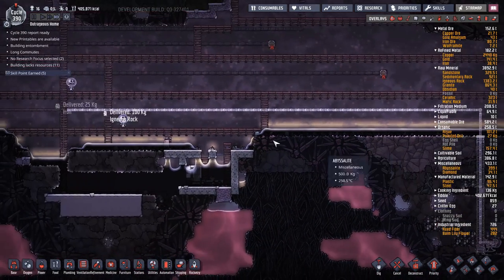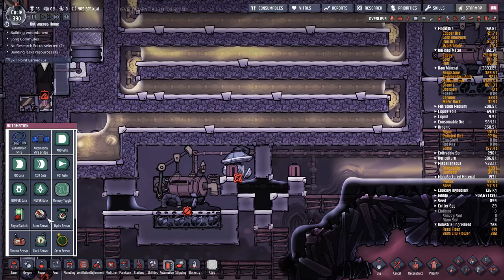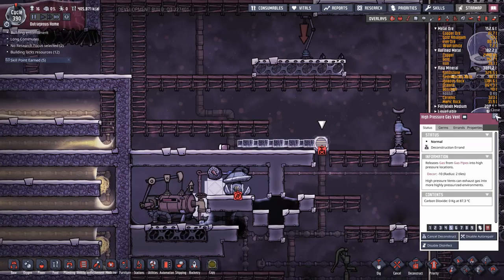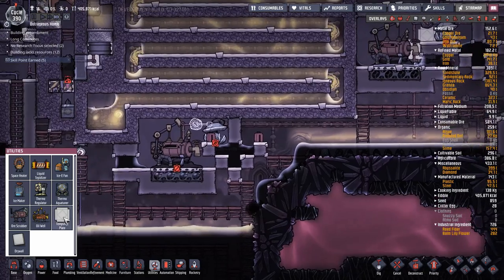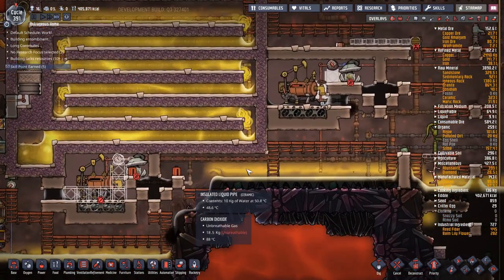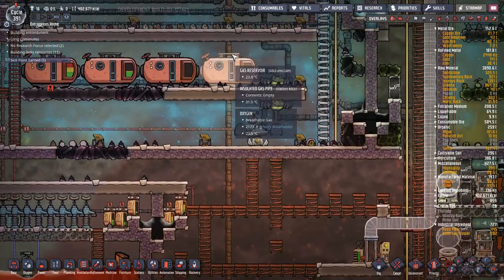I've managed to make a complete vacuum in here so I can start up this second one. We're going to use an atmos sensor, and for ventilation we'll use insulated gas pipes all the way out. I also forgot to put in some temperature shift plates — there, there, there, there — which should keep the temperature in there stable. The gas is going to go up here.